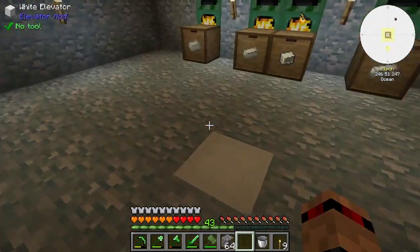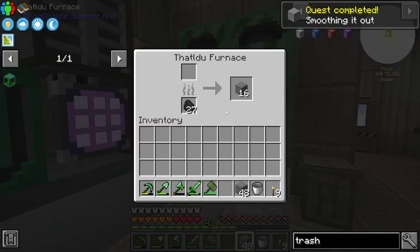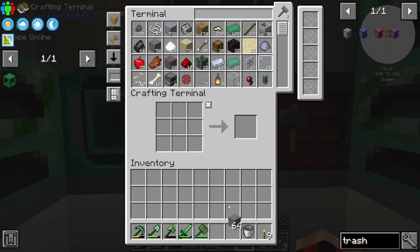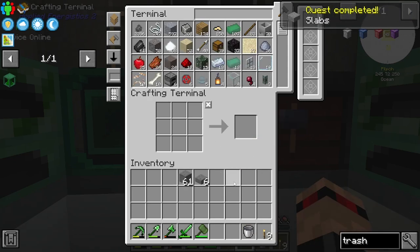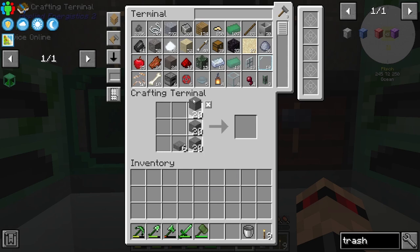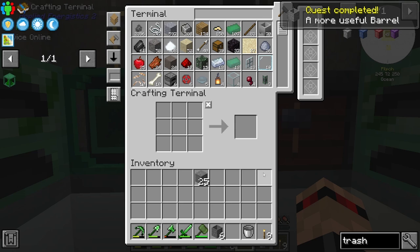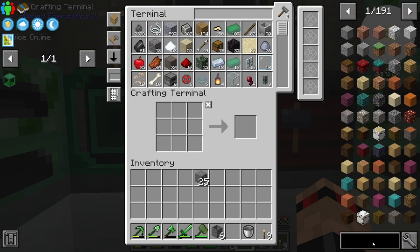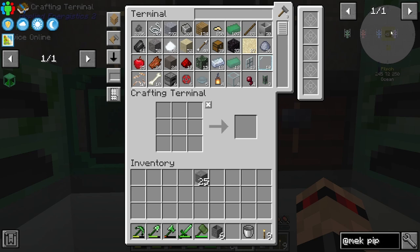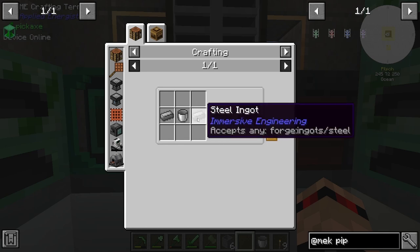Let's grab a bunch of cobble and cook that up. There we go, we've got some stone. It was saying stone slab for some reason — let's make six of these. How do we pipe stuff in this? To get two mechanical pipes we need steel.